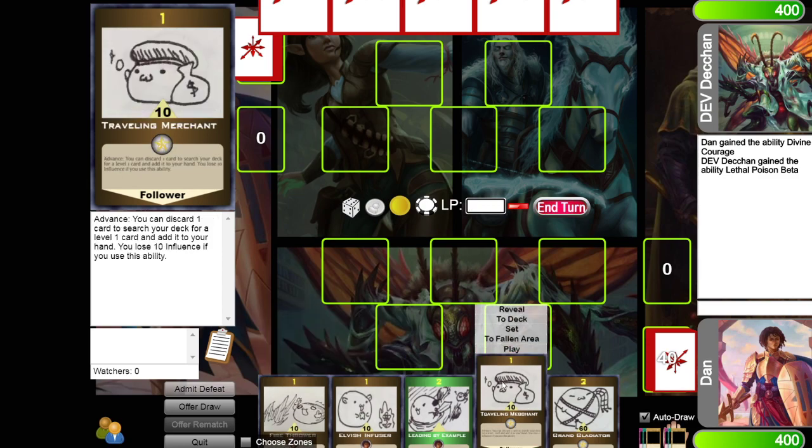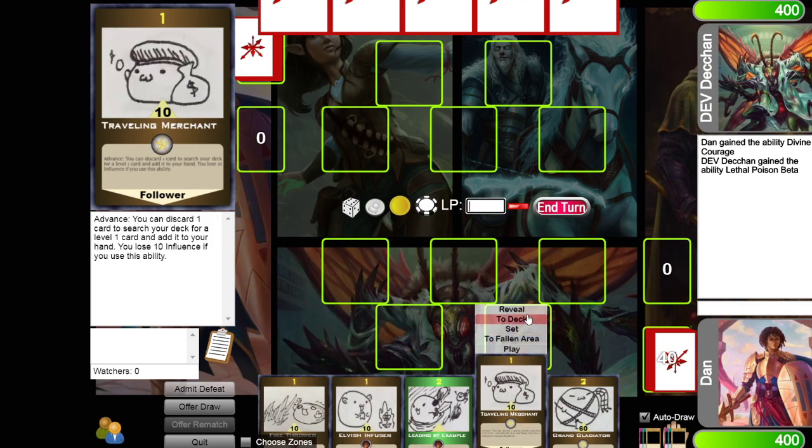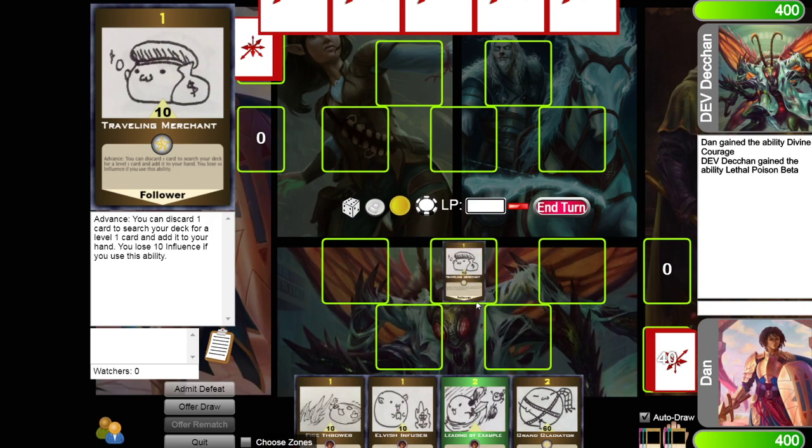By hovering over a card you get some options. Starting with the traveling merchant, you can reveal him, put him to the deck, set him face down, send him to the fallen area — which some Yu-Gi-Oh players would know as the graveyard — and of course play. He has quite a lot of details: the 1 is his level, the 10 is his power, which he uses for combat, and this star is his allegiance.